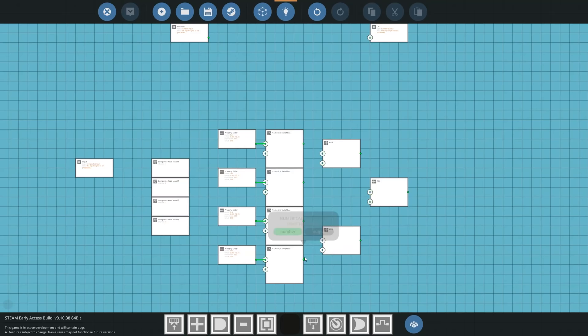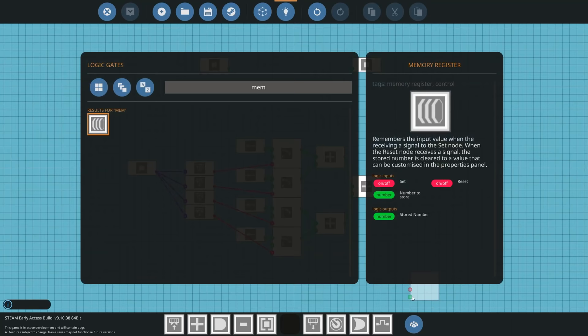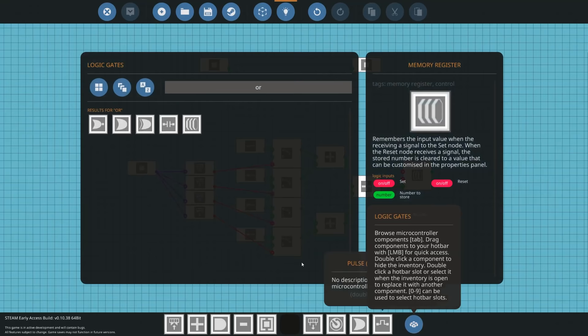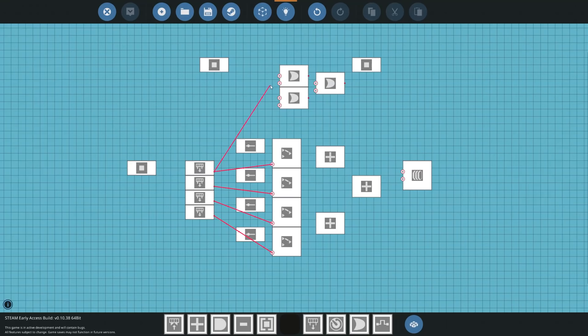Now we're going to get some adders and add all these numbers together — it'll make more sense in a few minutes. We're going to add all of this together and feed the last output of this number into a memory register. This will allow us to keep a number stored when we press something. We need to set that memory register whenever we press any of these buttons, so we're going to use some OR gates — if you press any of these floors, we want to set and remember the number inside the memory register.